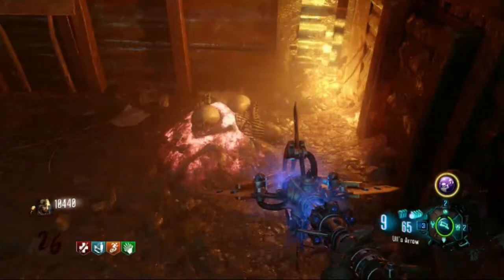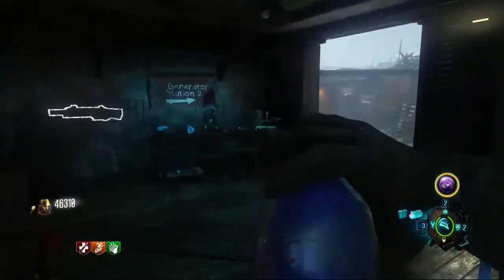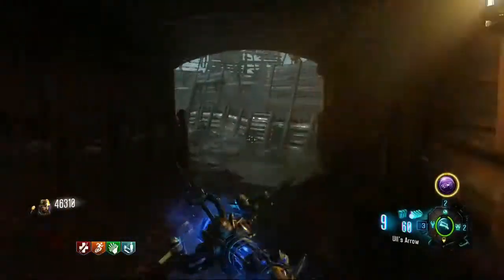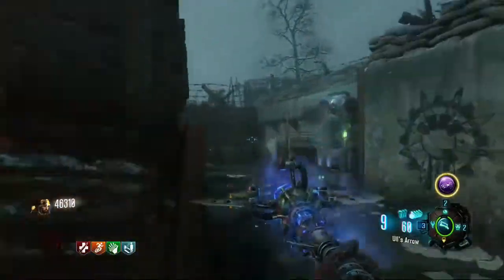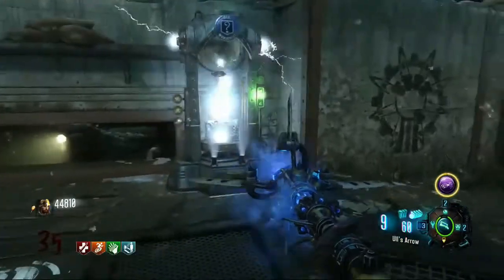The tripmine spots are by gen 3 and just below the church, around gen 6 or so. I think those are the only two spots, but there might also be one by gen 5 — I'm not totally sure. I think there are two to three spots to get your tripmines.